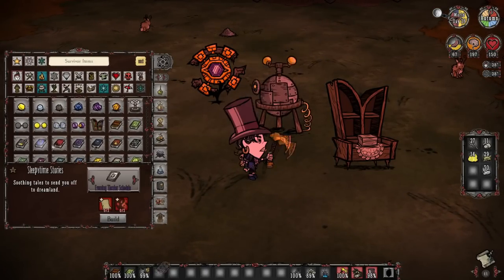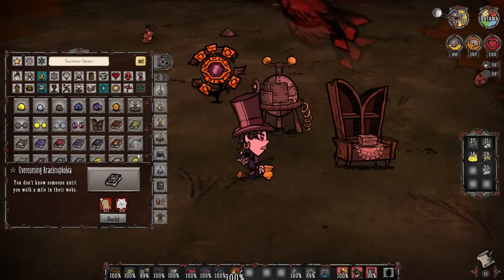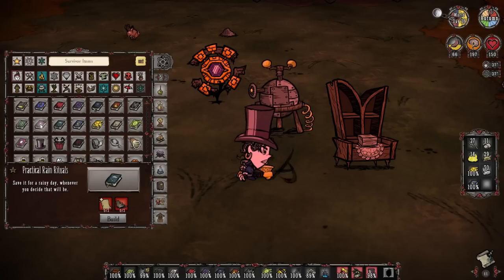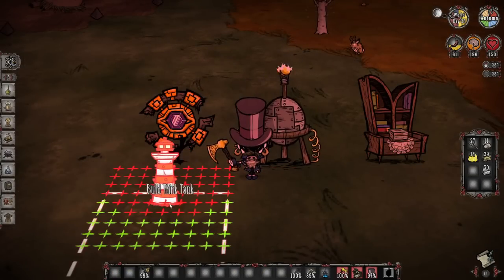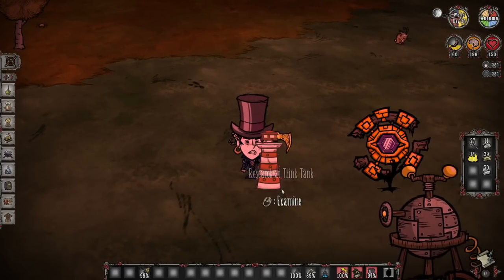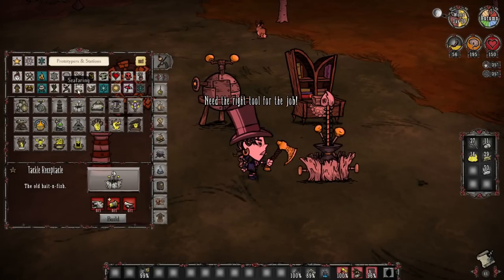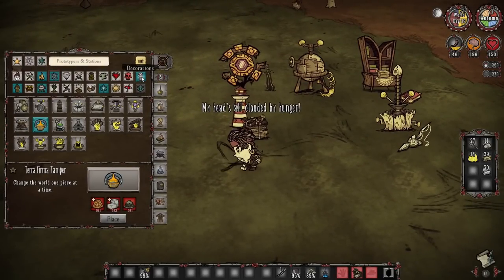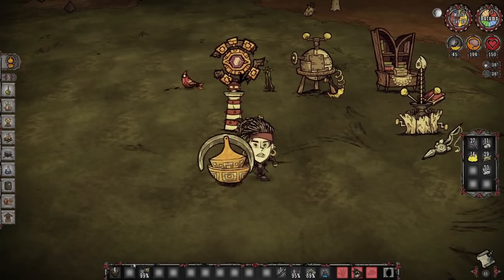The Bookcase unlocks the second tier of Science and allows Wickerbottom to prototype most of her books. It also has 20 slots for storing her books and causes books to regenerate durability at a rate of 1% per second — strictly better than the Alchemy Engine, so it's definitely worth setting up if you're playing Wickerbottom. The Think Tank unlocks the Seafaring tier of crafting for ocean content. The Tackle Receptacle unlocks the Fishing tier. The Terra Firma Tamper lets you craft most turfs, but you must unlock it by completing the puzzle in the Archives.